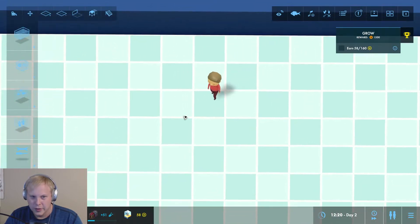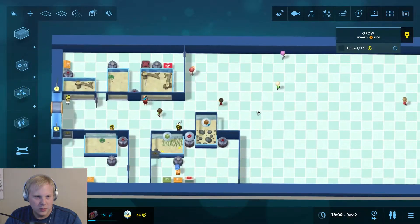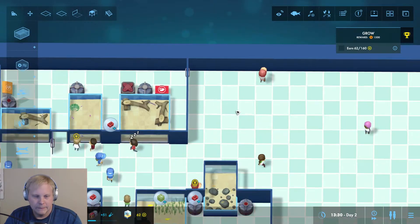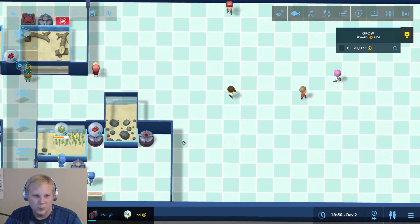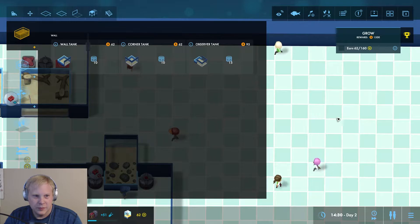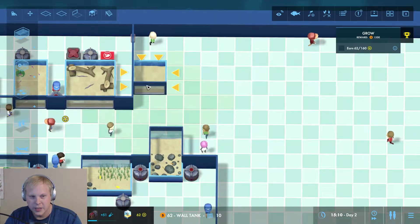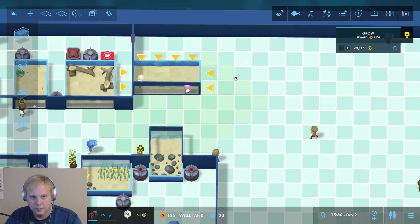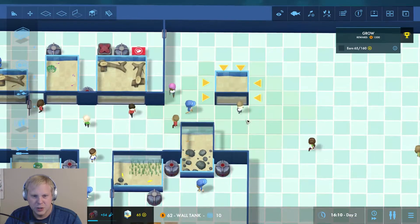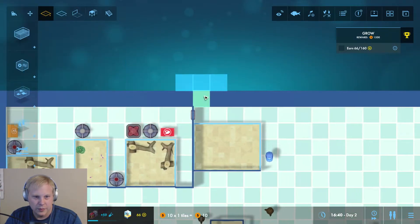I don't know why you're going over there — there's nothing there. We have a lot of stuff to work with here. First things first, I've just hired all the staff. What do we do? Let's do another wall tank right here. I don't know, it shouldn't be that hard. Right here is fine but we're going to have to expand a little more so we have room for the filters.